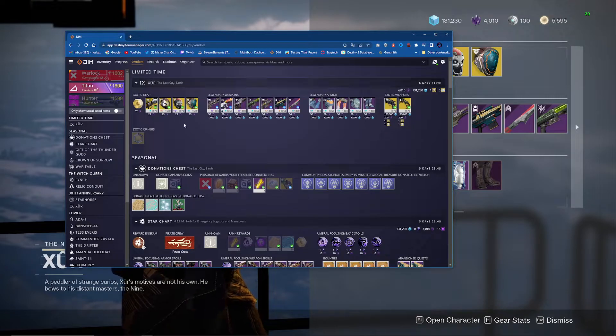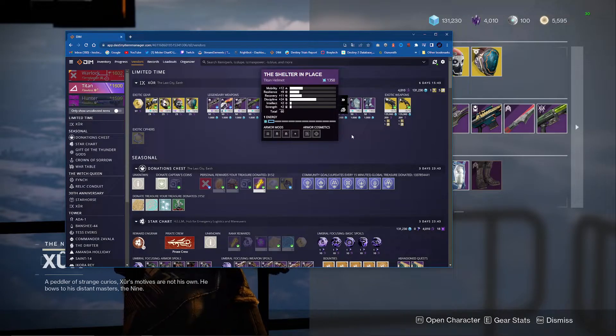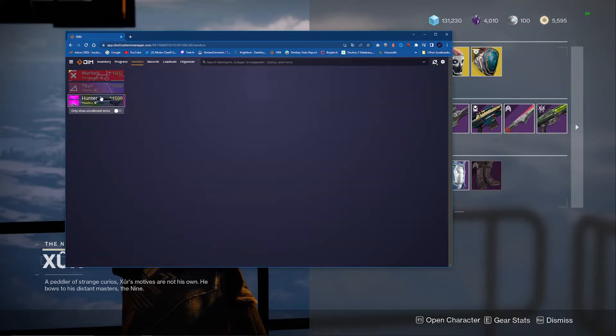Let me show you the armor on the other two characters. For the Titan: starting with the boots — not good. The helmet — not good. The chest piece — I'll pass. The gauntlets — I'll pass.